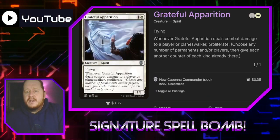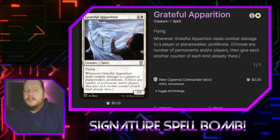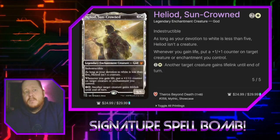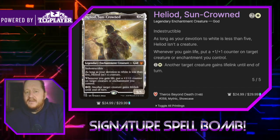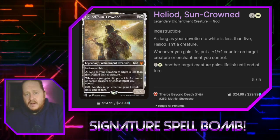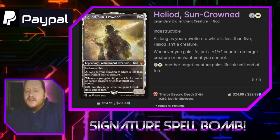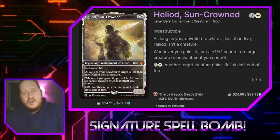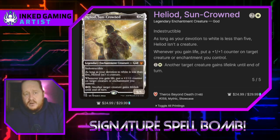Grateful Apparition for one and a white is a 1/1 flying spirit that whenever it deals combat damage to a player or planeswalker, we get to proliferate. Helia of the Suncrown for two and a white is an indestructible 5/5 that doesn't count as a creature until you have five devotion to white. Whenever you gain life, you can put a +1/+1 counter on target creature or enchantment you control, and if you pay one and a white, you can give a creature lifelink until end of turn.